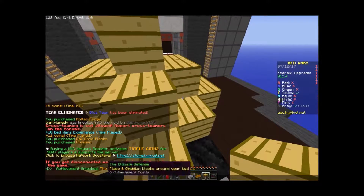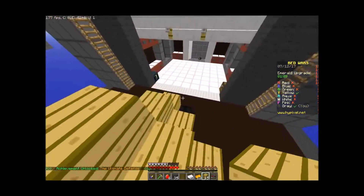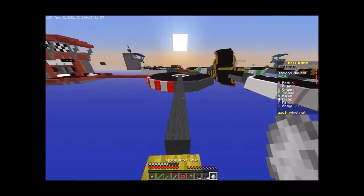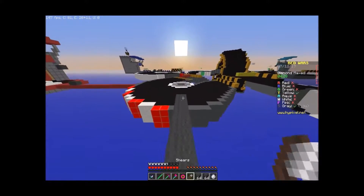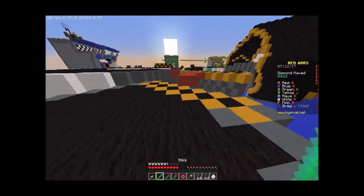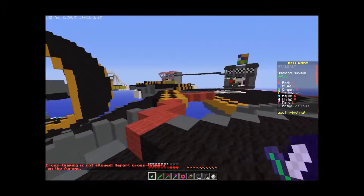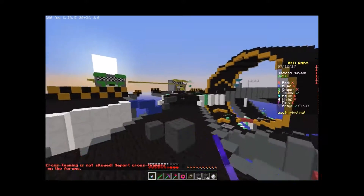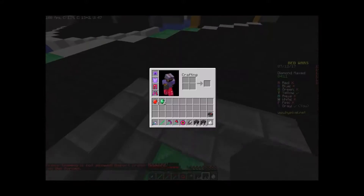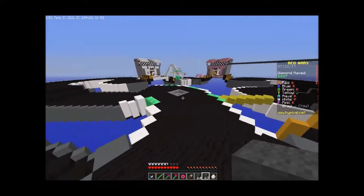Ultimate defenses — what does that do? That's the hardest achievement. Okay guys, we look to be already here. Blocks, blocks, shears, pearl, axe, pickaxe, sword, KB stick — I think we have everything we need. It's only going to be one versus yellow, and yellow is right there, so let's go towards them — not assuming the gender here, we don't know.